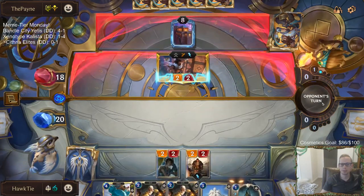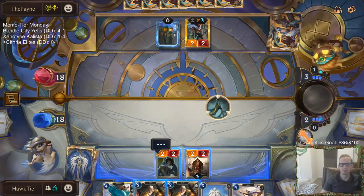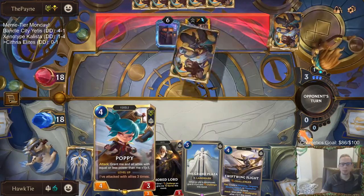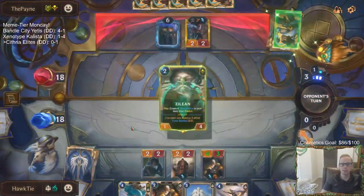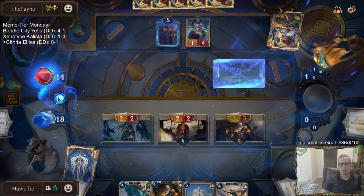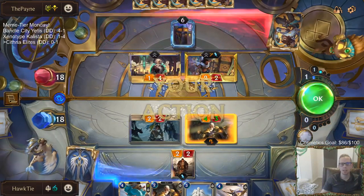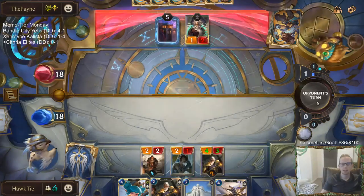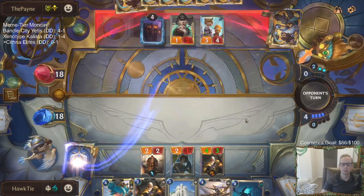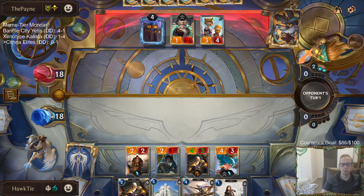We're just not going to play the Plaza because I can play the Plaza on round four instead of Poppy — we won't have the attack token on round four, so we don't necessarily need to play Poppy then. Play Poppy on five while we have the attack token. I don't think attacking makes sense here — even this two-two attacking doesn't make much sense. We're not going to go Grand Plaza, not going to get that greedy.